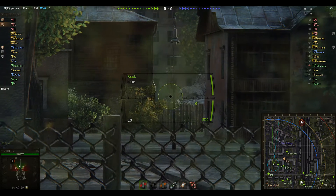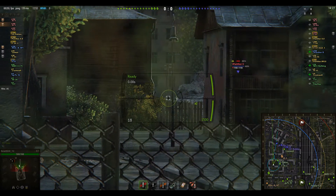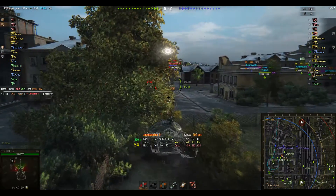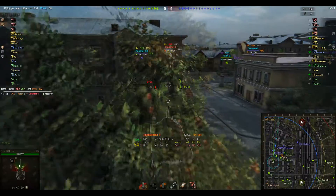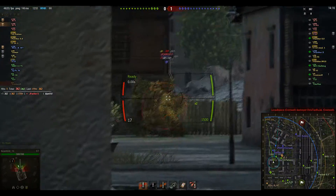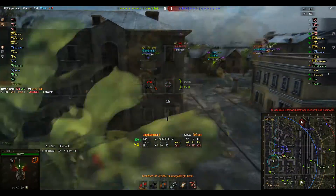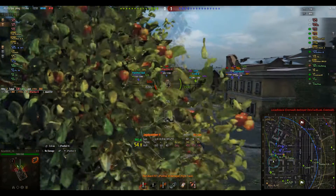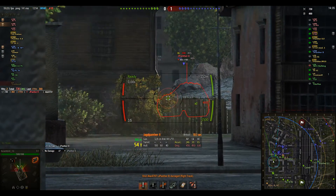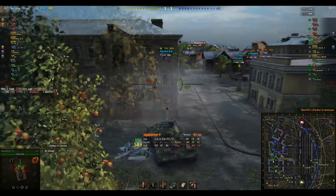So now we move into G2, my favorite spot when starting from the South on Ensk, and hope to get a few customers here. And lo and behold, we get a Jagdpanther 2. Now we push up towards the building since we're spotted, so that we don't take a shot into the front. Luckily we bounce a shot from the JP too, and put another one into him. Now he's down to 420 hit points and we've lost none. He pokes out again, so we punish him for his hubris.